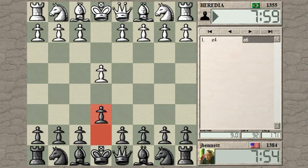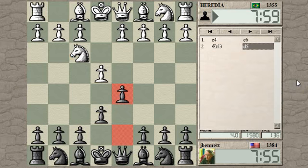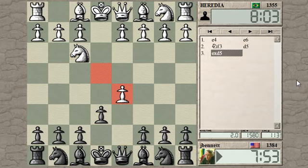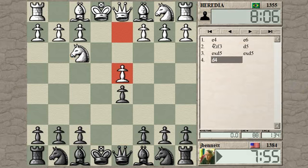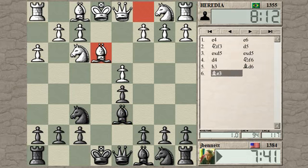Play a French. Knight f3 — I just don't have a set line against this knight f3 idea, so I'll just go ahead and play a normal French. We transposed into some kind of exchange variation. I took the pawn; the pawn structure is symmetric. Let's just develop the bishop and castle and see how it evolves.